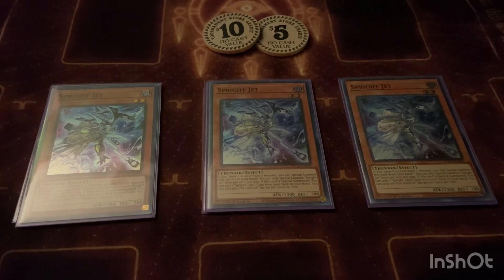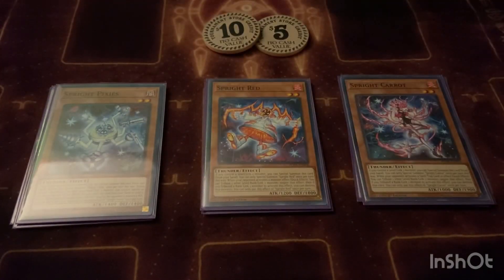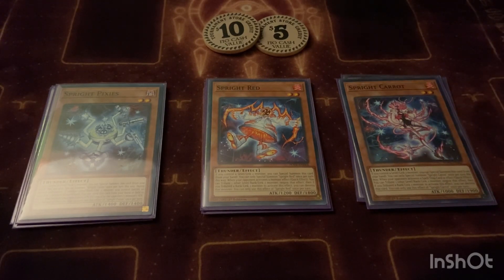We play three Jet. When Jet is special summoned you can activate its effect to search out one of the Sprite spells or traps. The next three are pretty standard — Sprite Red, Sprite Carrot, Sprite Pixies. Sprite Red is a monster negate where all you have to do is tribute one of your other rank twos, level twos, or links to negate a card. If it's an XYZ, link, or synchro you can negate and destroy. Carrot is basically the spell and trap version of the same effect.